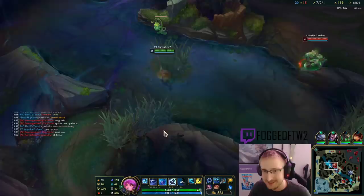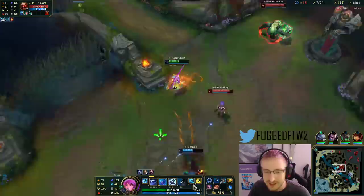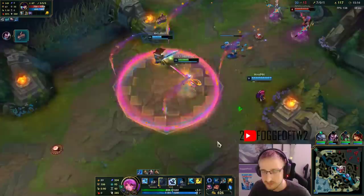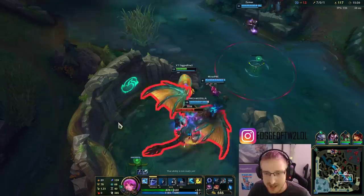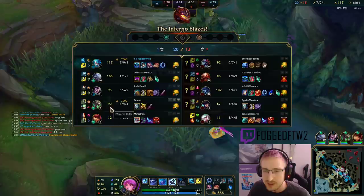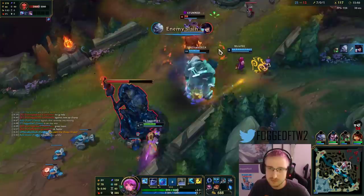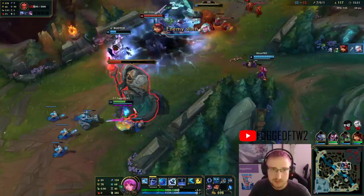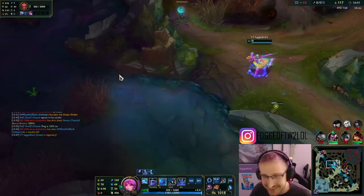If you're playing top lane and you know a jungler's just going to come over and over again, maybe just play a little bit safer. If I'd used my W beforehand, I could have killed Lissandra — I honestly thought I had her. We cut out the Lissandra there, even though she didn't die. Forced her away so we can get the Dragon. My Volibear's up.